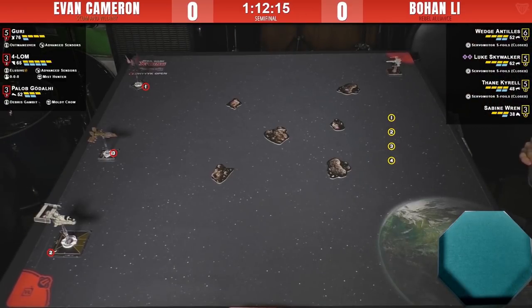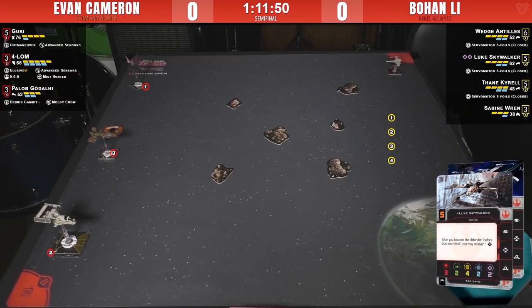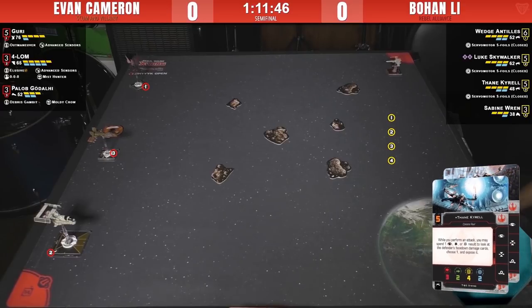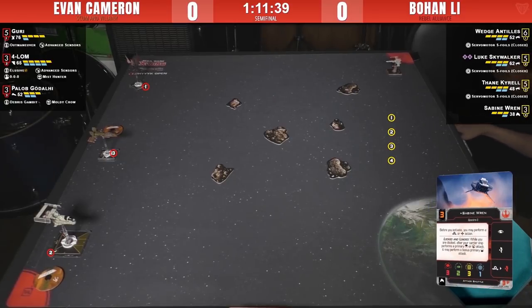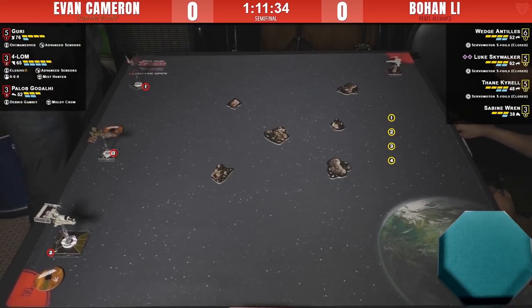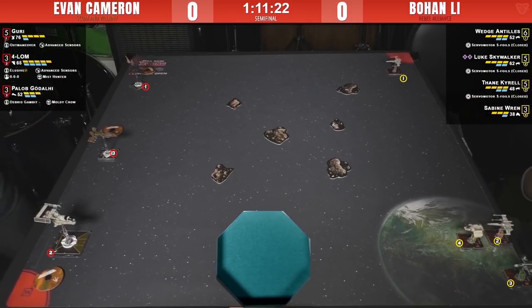On the right-hand side we've got Bohan Lee, Canadian nationals champ from some years back. He's flying some lean Rebel ships — Wedge with no upgrades, Luke with no upgrades, Thane with no upgrades. Not even supernatural reflexes on Luke — just servo motors on all three X-Wings. That's really interesting. Even without upgrades they're effective ships: those three-dice attacks and servo motors allowing them to boost on occasion. Luke is always getting four charges, Wedge is stripping agility dice, and Thane flips up crits and causes problems.